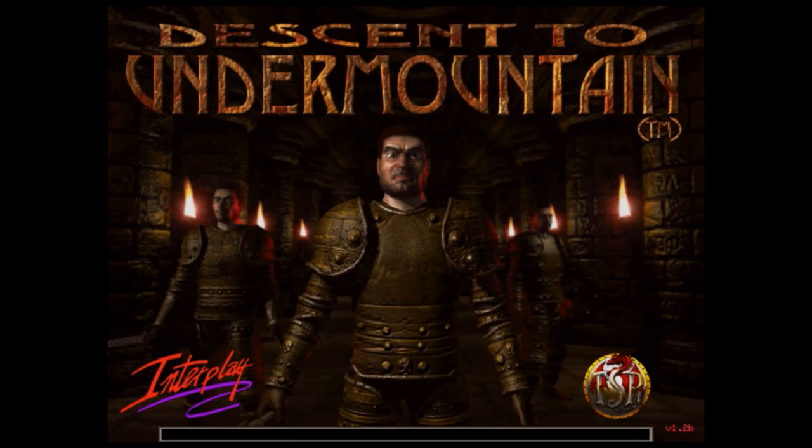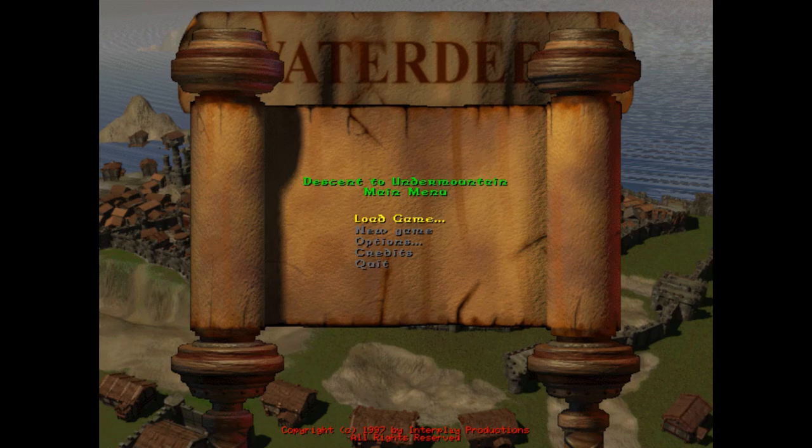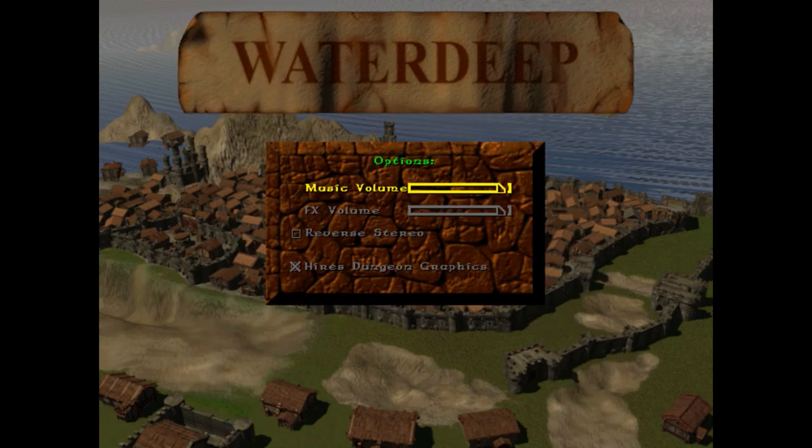Descent to Undermountain begins with an intro video — I think it does, but I've never actually seen it load since it just freezes every time. I'll just assume it's a masterpiece and move on to the splash screen, which is... well, it's a piece of something, all right. Once it's done loading, you get possibly the cheapest-looking menu I think I've ever seen in a supposed big-budget game. And you may or may not have sound or music, depending on your sound card, since it only supports the Creative Sound Blaster.